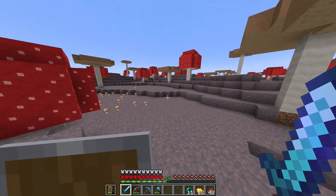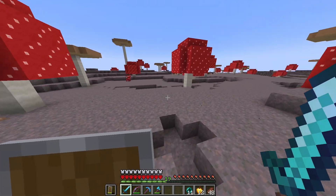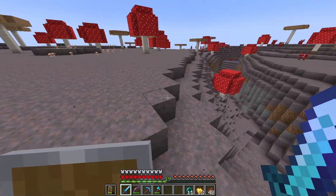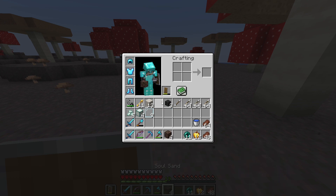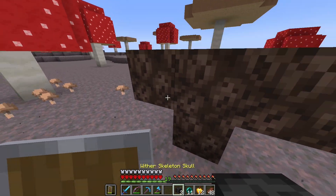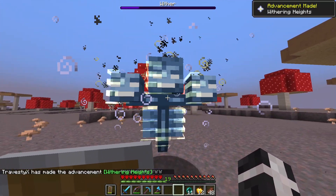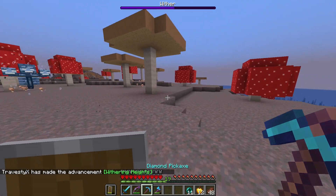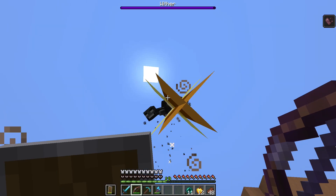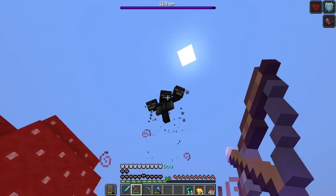I'm thinking right around here, we should be far enough back. We've got this little ravine here but it doesn't go down very far so I don't think it'll be a problem. Yeah, we're gonna do it right here. All right, here we go.